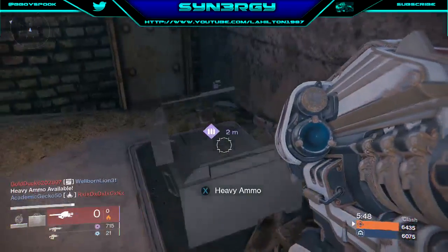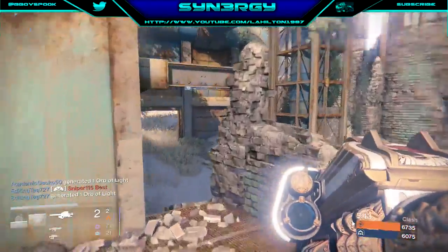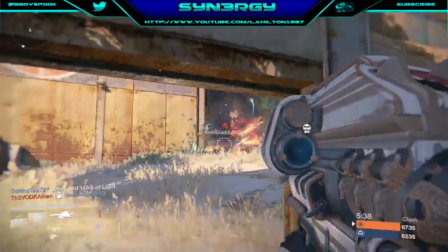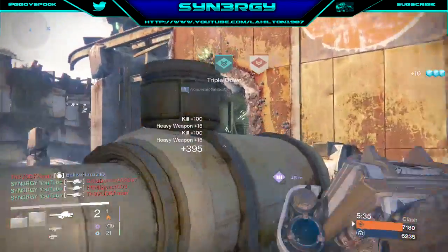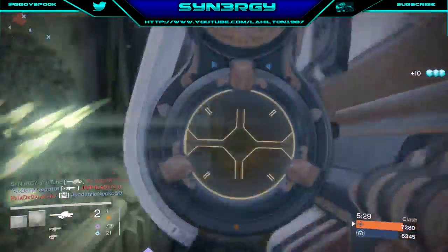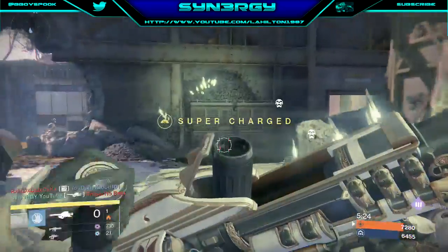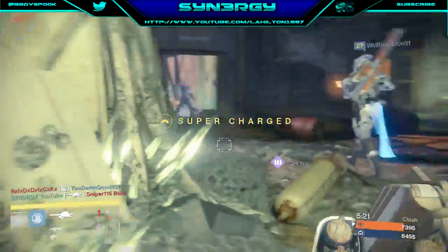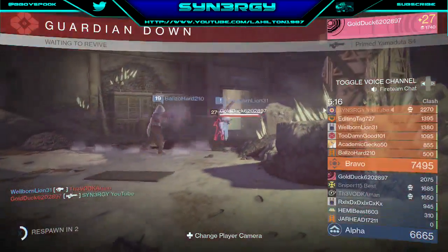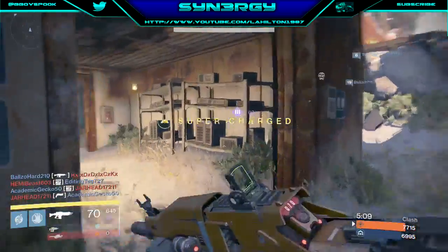Heavy ammo is inbound, so our first priority is picking that up. What I like to do when I get heavy ammo — if I can make it to the next heavy ammo spot — is camp it, because simple as that, someone will come for it eventually. It's a rule of thumb. You can see me pick up a triple kill on the way, then another kill, before we finally get taken out by Gold Duck.